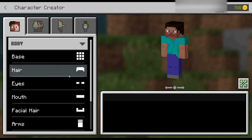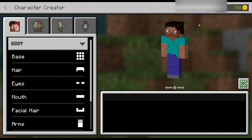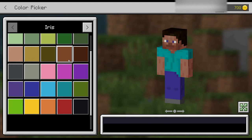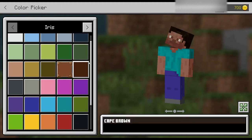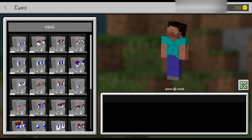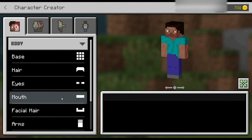Pick a color or just leave it plain as it is and move on to the next one — hair. My hair is okay as long as it's brown. I don't like how Steve looks. For the eyes, my eyes are brown, not blue, though I do like the blue — I think the blue looks great on Steve. I'm going to change it to a dark brown. You can also have no eyes at all. After you pick your eyes, move on to the mouth.